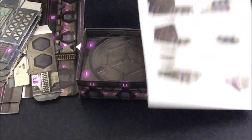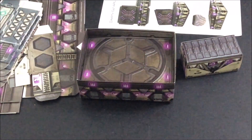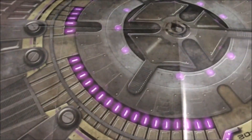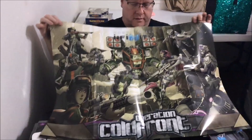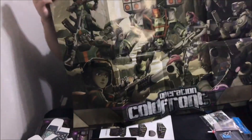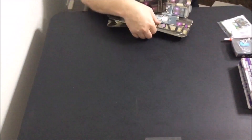It also comes with instructions on how to put the terrain together — they're pretty self-explanatory. And then there's the actual map to play on, which is really cool. The other side of the map is box art, so if you don't use the map, this makes a great poster to put up on the wall — and they do this with all of their releases. I'm anxious to get this built. So that is the two-player starter box.